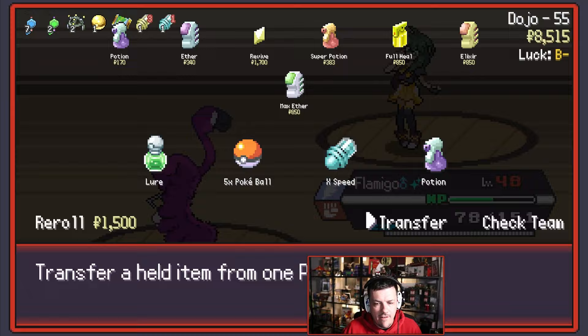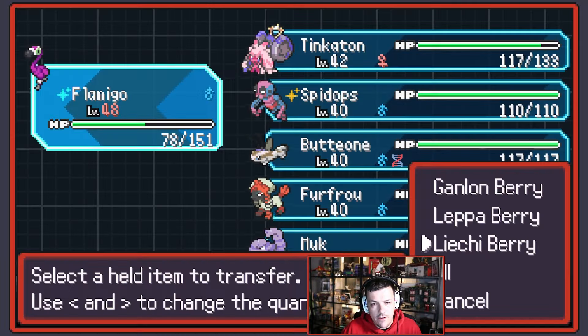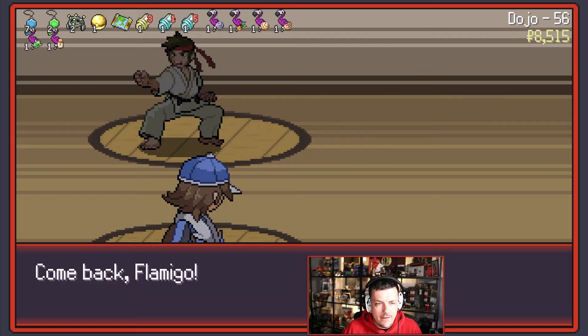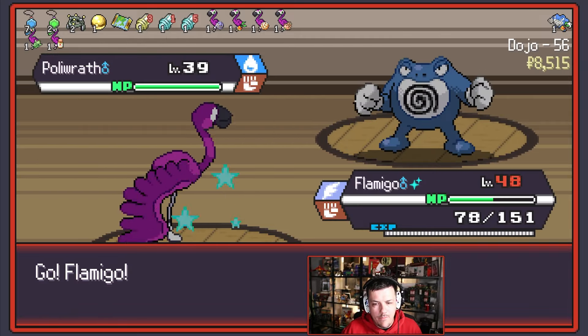We have been picking up Berries, which I've just noticed — I may have forgot. Not many, not as many. But — ooh, grab the X-Speed. We're against another Black Belt — so let's Wing Attack and hope.